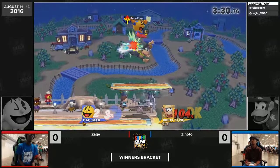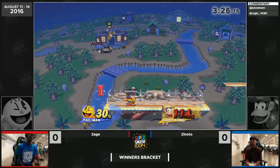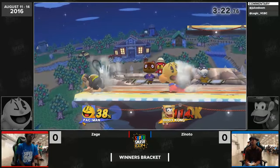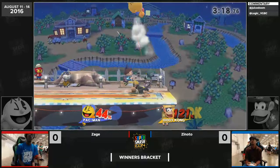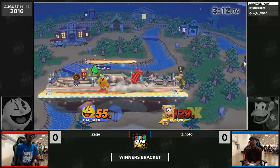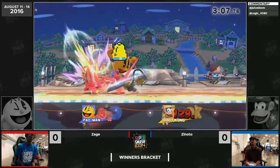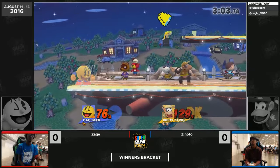Zage just trying to scare Zinodo with short hop back airs and going into the charge, but Zinodo knows better and is just going to rush him down. Something I really like seeing Diddy Kong players do — instead of just hiding behind the banana or shielding with it in hand, Zinodo really optimizes his actual fighting with Diddy Kong. That's something you need to know both sides of the coin on, otherwise you might get round one wins but not round two.